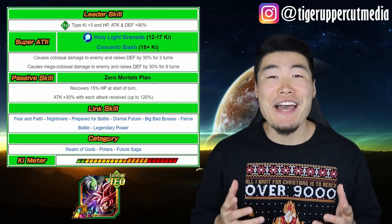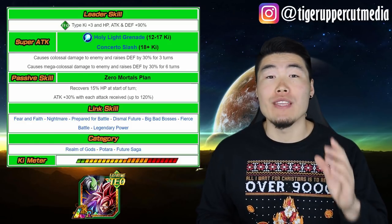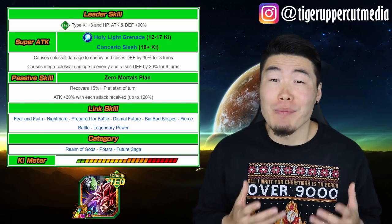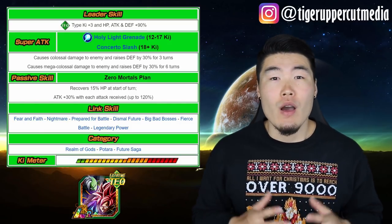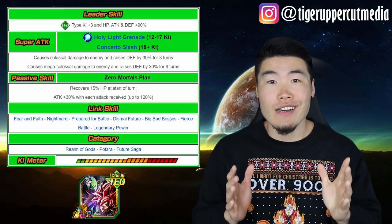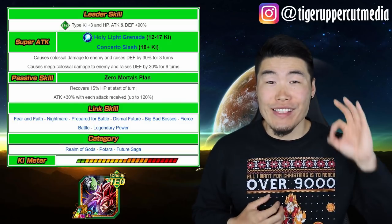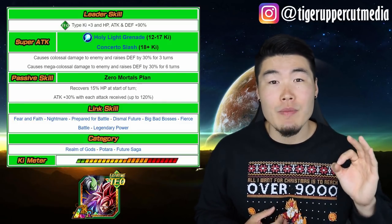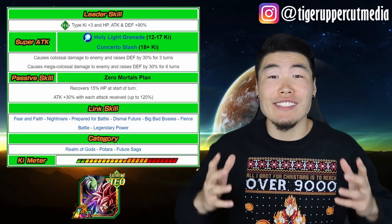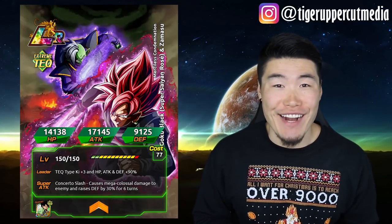This guy is very versatile. His 15% healing at the start of turn makes him one of the most consistent healers in the entire game, and he starts taking double-digit damage on most events after 2-3 supers. While he does need to take 4 hits to reach his maximum damage output potential, once he gets there, he is an absolute monster. My TEQ Goku Black with 0 dupes, linked with AGL Rose on a Potara team, can easily hit for over 3 million damage. He is overall just a fantastic unit, who also happens to have one of the best card arts in the entire game.